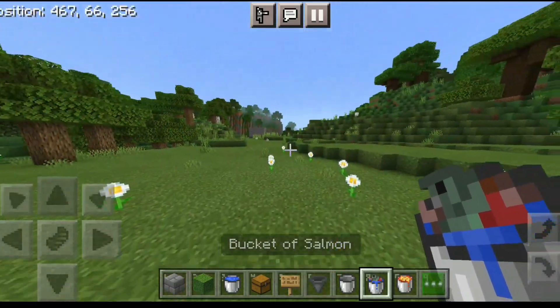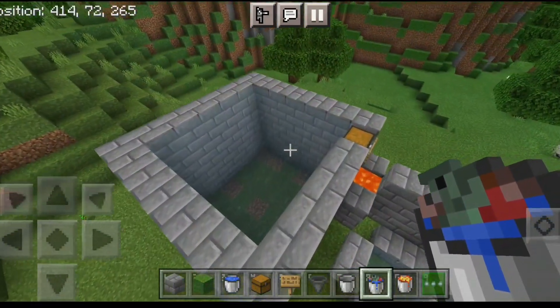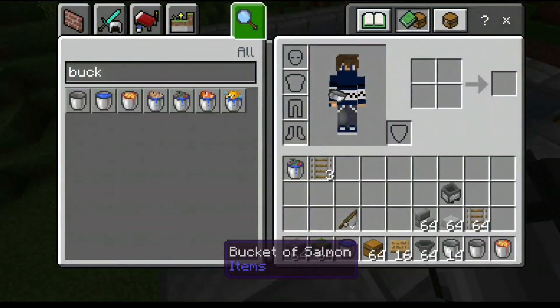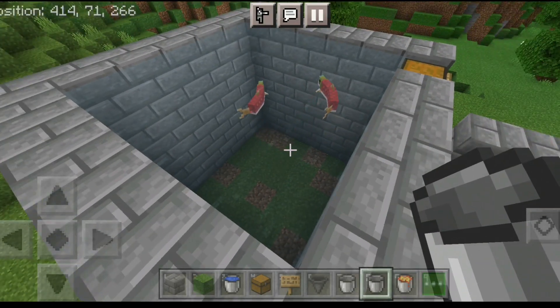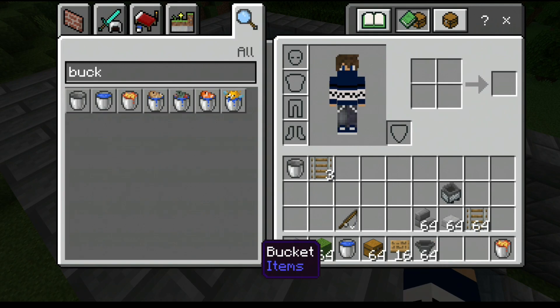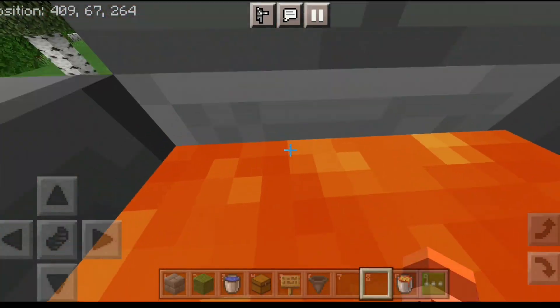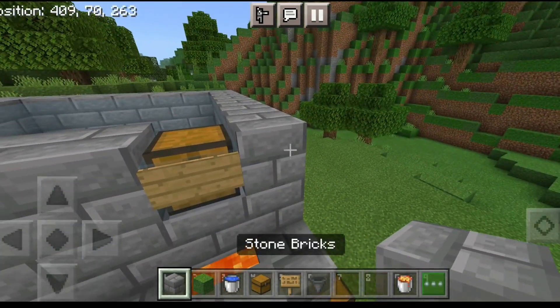As you can see I have the fish in my bucket. Just click on the screen and it'll automatically drop down. If you are on PC, just right-click and the fish will drop down. You need to catch at least two fish — you can even catch more.